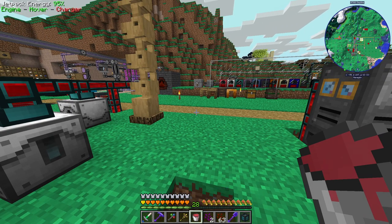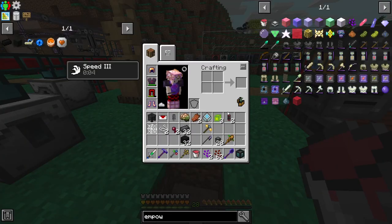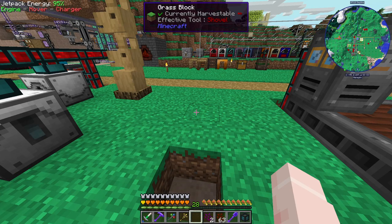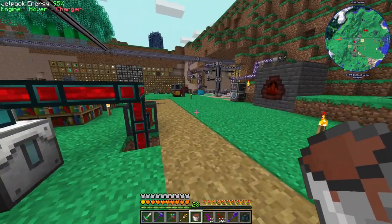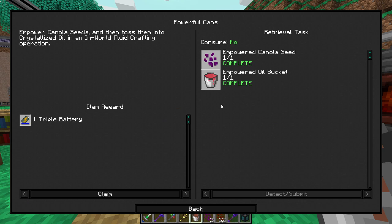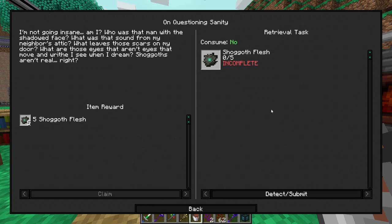Not a hundred percent sure what that's going to be used for right now. Oh, it wanted a bucket of the crystallized oil — I guess I can just get another one of those. There we go. Ten canola seeds is one of the most useless rewards we've seen so far. Empowered stuff — empowered crew for crafting. A triple battery, nice. That's a pretty decent reward.